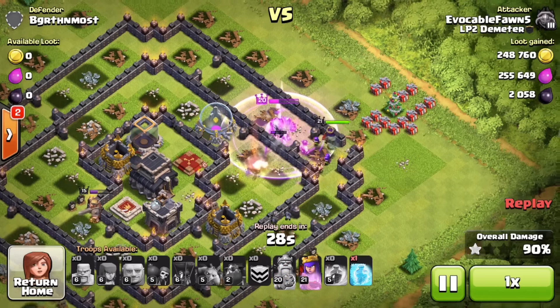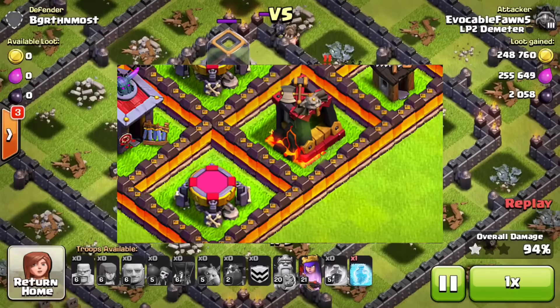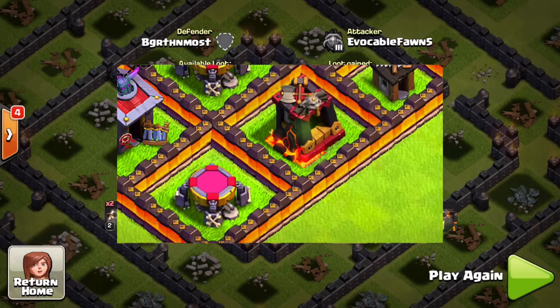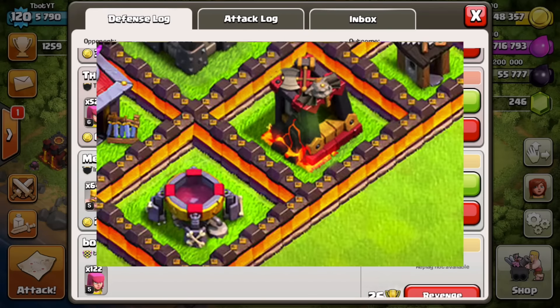With each new level you can unlock a new troop, so hopefully this is a groundbreaking troop we've never seen before. Now let's get into the updated images Clash of Clans posted on the website to replace the leaked one. In the replacement image, the regular dark barracks is there instead of the level 7 dark barracks, but the spell factory is still visible at the top — they haven't taken it down. Maybe they didn't notice it, or maybe they're dropping hints on purpose.